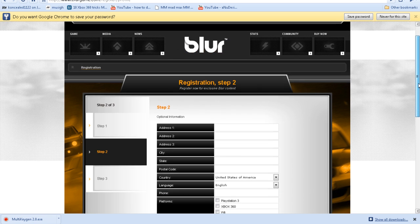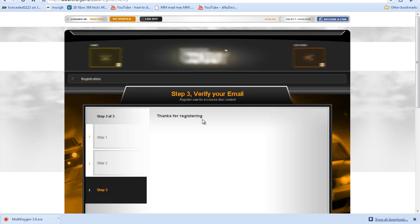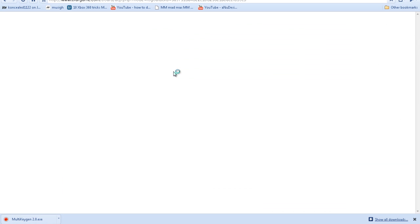Here's step two. You don't need any of this except for this, which is the CAPTCHA — most of the time it's kind of hard to read, but that one's pretty easy I guess. Just put it in, hit submit. That says step three, but you don't need that. So just go back to the home page.